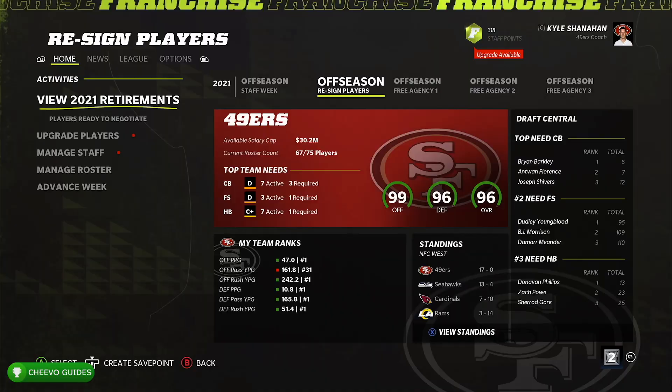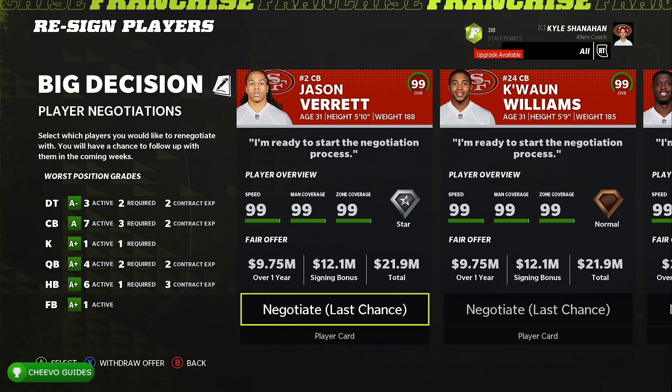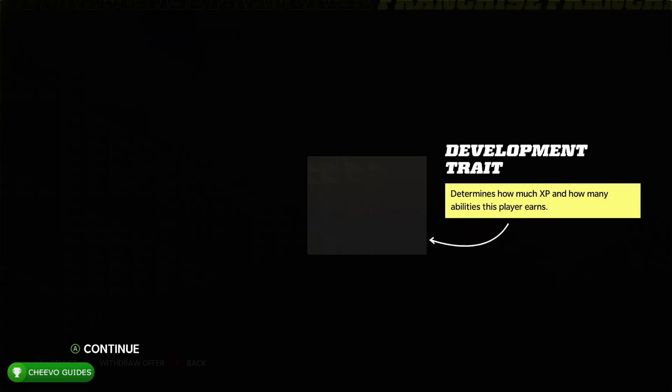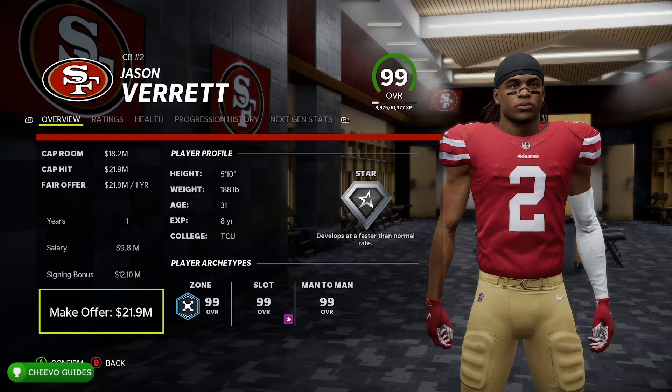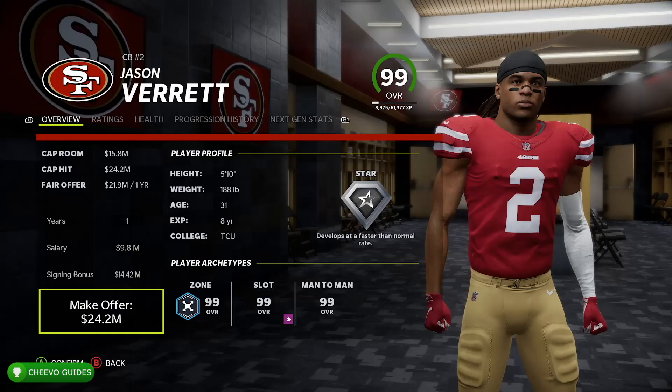Go ahead and sim to the off season. From here, go down to Players Ready to Negotiate. You'll see all the players you can offer contracts to in order to try to resign them. The achievement requires signing a player ranked over 90 in free agency. Since you downloaded my custom roster, all players are ranked 99.